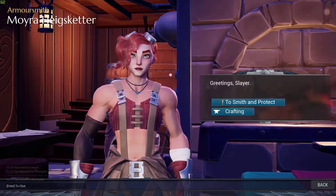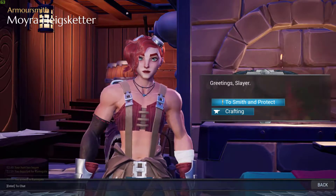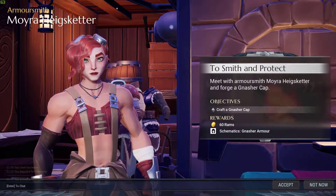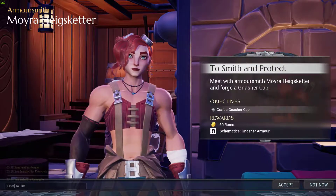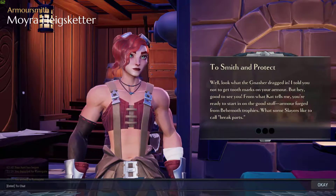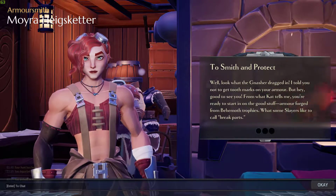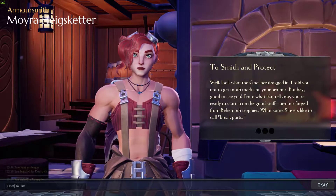A fine day to you, greeting Slayer. Hello mora to Smith and Protect. Think you could help me out? You're the artist's house where I forged a Nasher Cap. Let's get my national armor. Let's do it. All right, well, look at what the Yasha dragged in. I told you not to get tooth marks in your armor, but hey, it's good to see you.